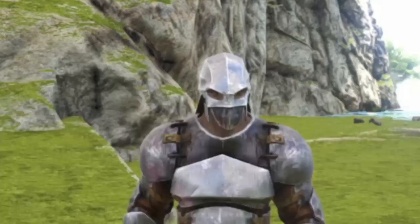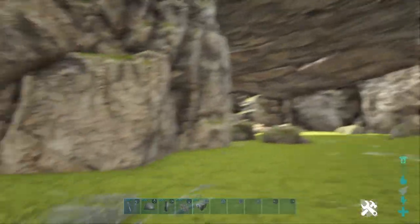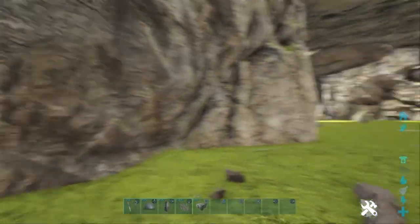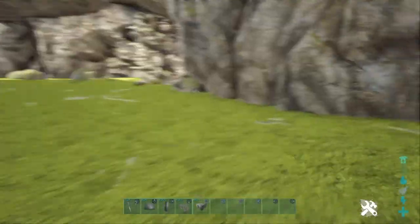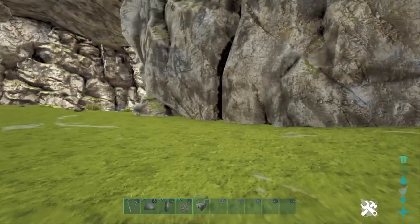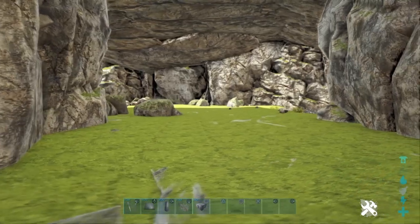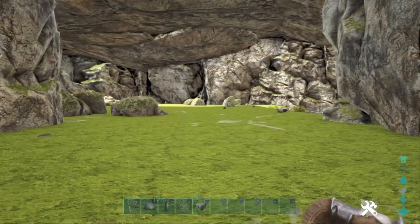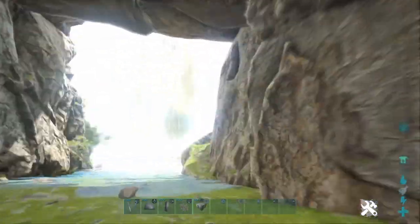Hello, it's me Bob. Today I am doing a tutorial — it's my first video in a while since I've done raiding videos. I'm going to show you how to build a turret wall. The turret wall I'm going to show you can be altered to make an entrance, but I'm going to be building it as if you were in a base that had multiple entrances and you only wanted to block one off.